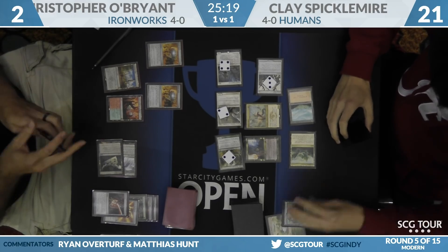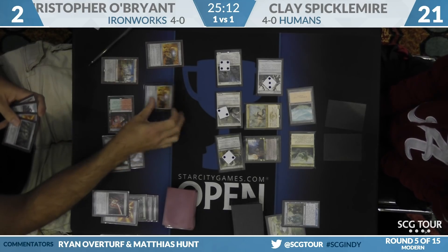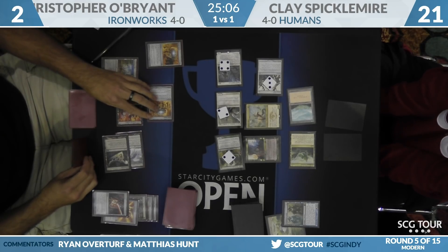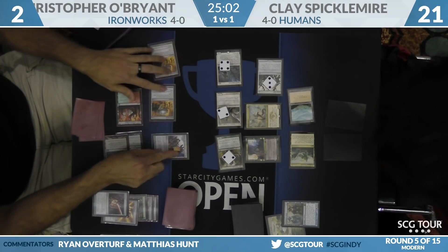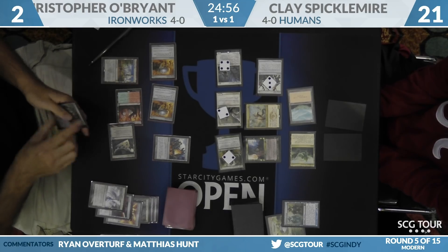How interesting that Clay has had Damping Sphere in his opener this entire game and just never felt the need to cast it. It seems like the plan was: cast Thalia — if Thalia is good, great, it's really hard for Ironworks to combo off through it. And if it's not good, there's the follow-up. Ultimately, despite the prison elements, Humans want to attack. It's amusing when you watch it play out — I cast this sideboard card and then just cast all my main deck cards instead. But it makes a lot of sense.